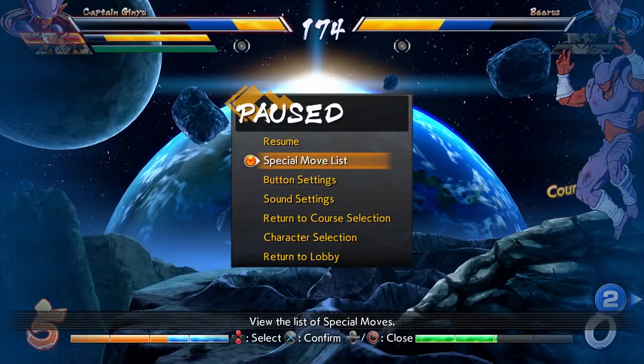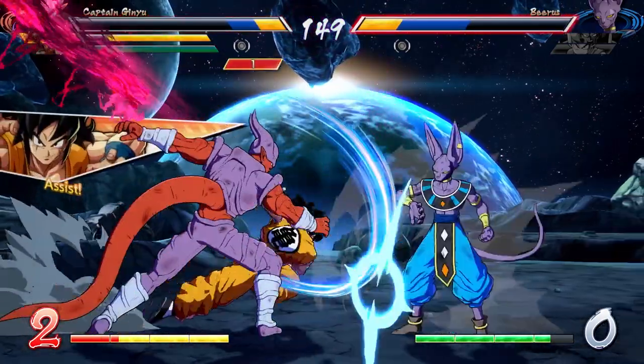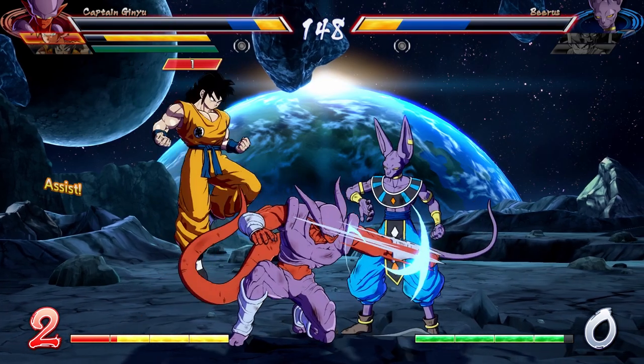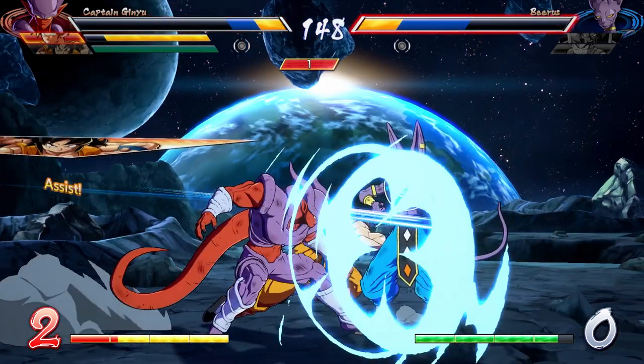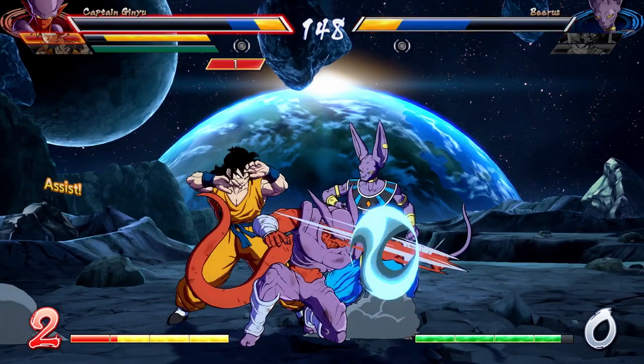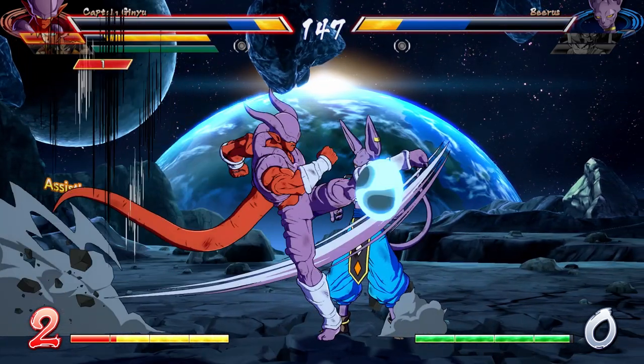Other than that, we should also address the fact that his 2L does not hit low. For a split second when I was playing him I actually had some hope — they released two low-hitting 2Ls back to back — but unfortunately it's just a jab that attacks their feet but doesn't hit low. I don't know why Janemba got the shaft in that area, but it's super unfortunate. And the last major thing I wanted to cover is Janemba's assist.